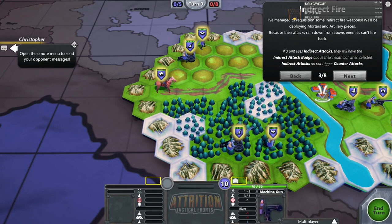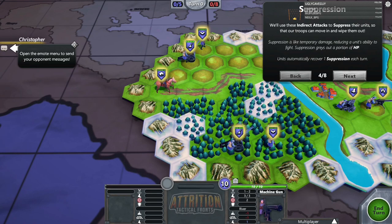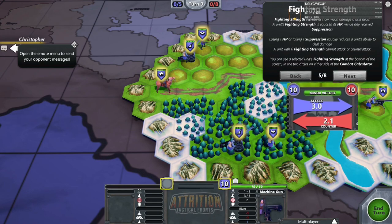We've requisitioned some indirect fire weapons — deploying mortars and artillery. Because their attacks rain down from above, enemies can't fire back. Indirect attack units have the indirect attack badge above their health bar. Indirect attacks do not trigger counter-attacks. We'll use indirect attacks to suppress enemy units so our troops can move in and wipe them out. Suppression is like temporary damage — it reduces a unit's ability to fight by graying out a portion of HP. Units automatically recover one suppression each turn.